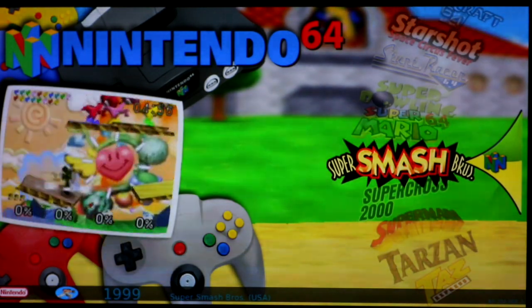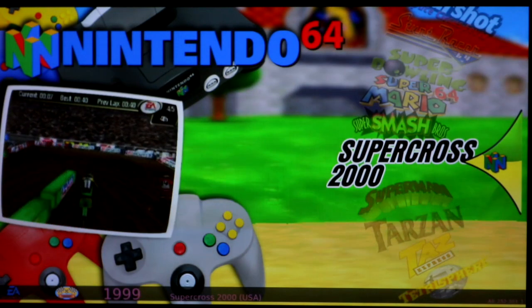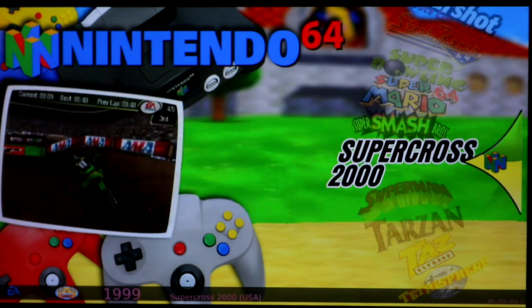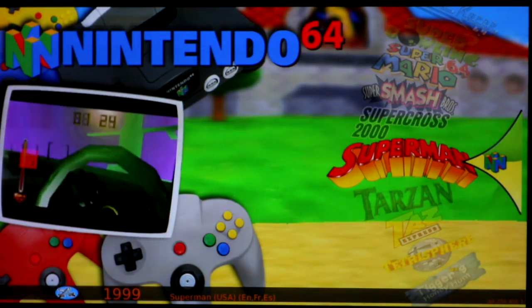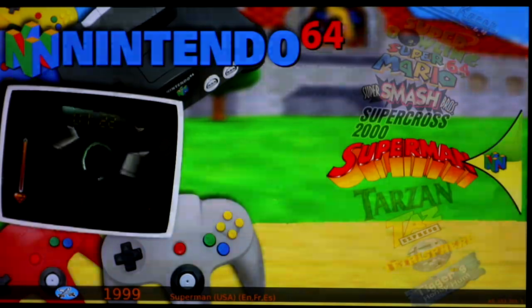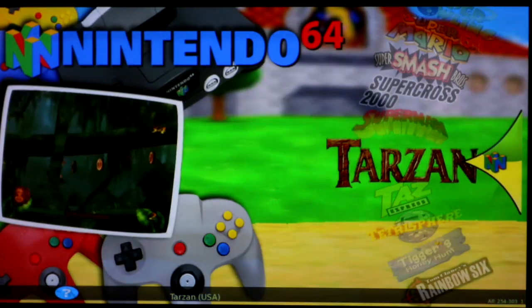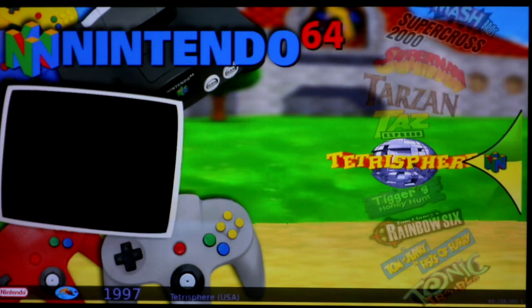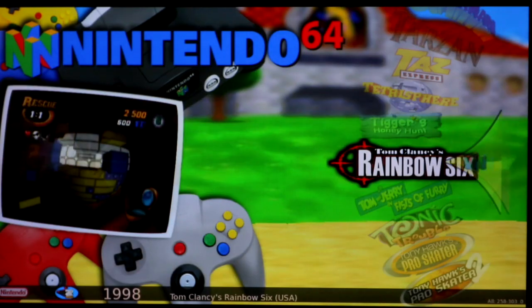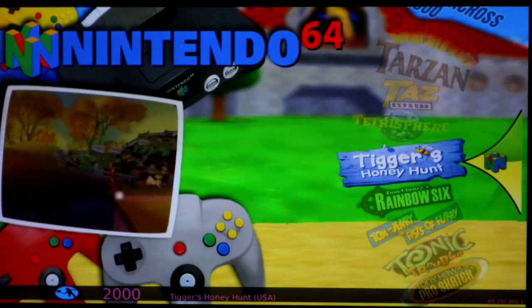Super Smash Brothers — they say the Yoshi level lags a little bit, definitely worth overclocking. Super Cross 2000, yellow — very laggy, barely playable. Superman runs really good. Tarzan, laggy, unplayable — red. Taz Express runs horrible, red. Tetra Spare, green — weird game but definitely plays if you want to run it. Tigger's Honey Hunt, green, runs really well.